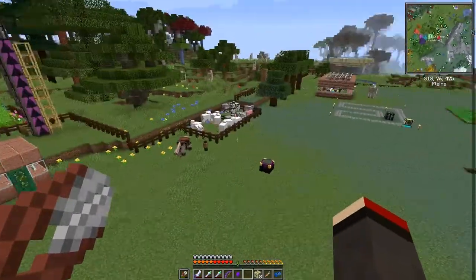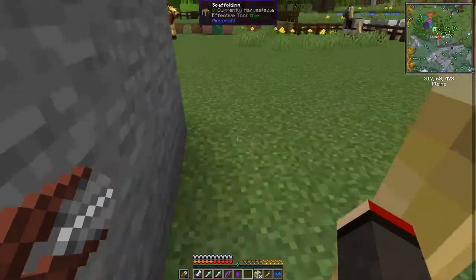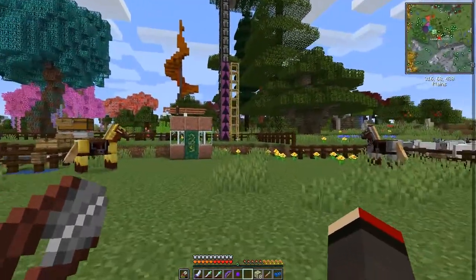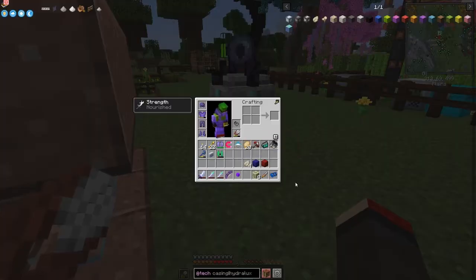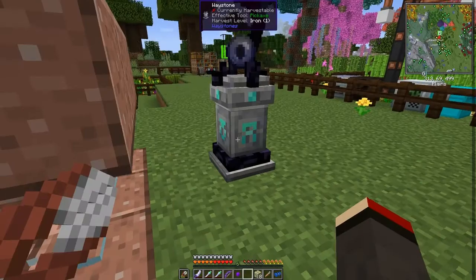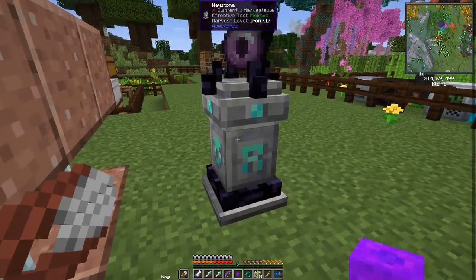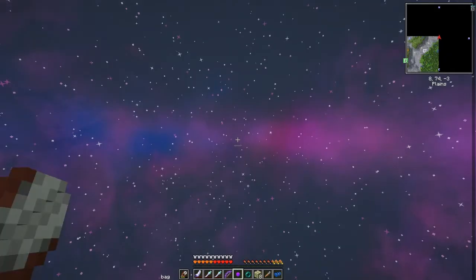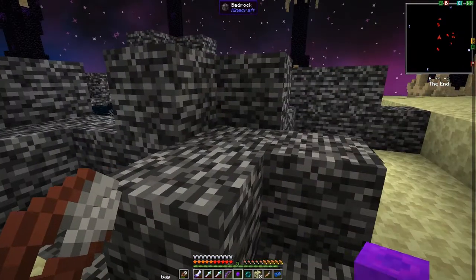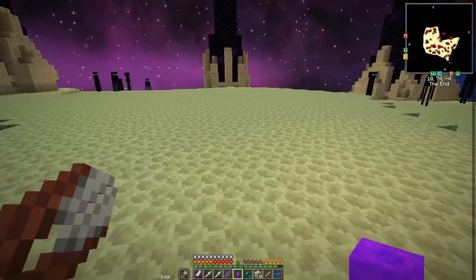Let's go to the End now. We'll go the long way — to the End city first and then through the portal. I might need to grind an Enderman. I've got plenty of ender pearls. Let's go through here — we want to go to the End. There's actually quite a lot of lag in the End, and I need the portal, which is over here.